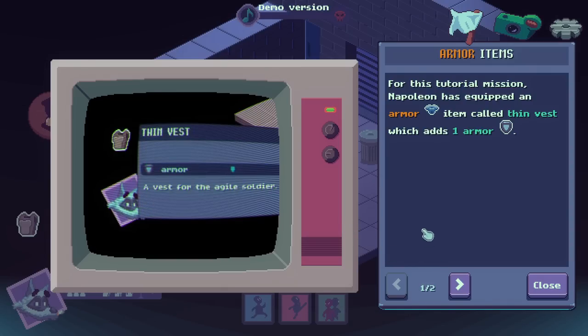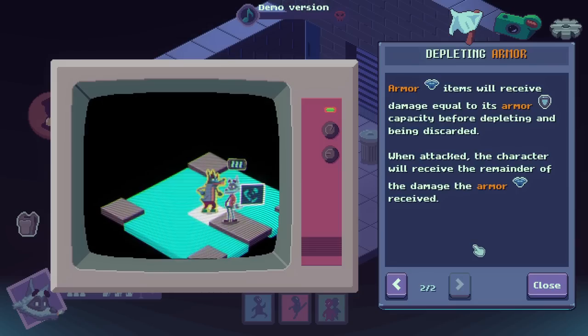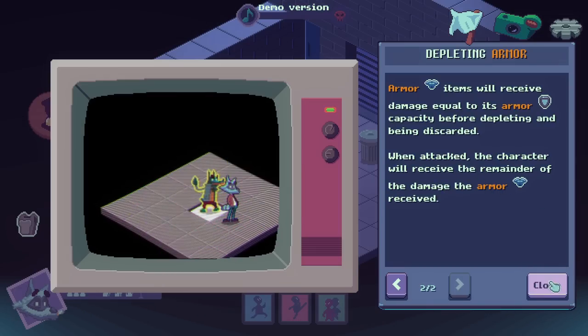For this tutorial mission, Napoleon has equipped an armor item called the Thin Vest, which adds armor. Items will receive damage equal to their armor capacity before depleting and being discarded. When attacked, the character will receive the remainder of the damage. Gotcha.